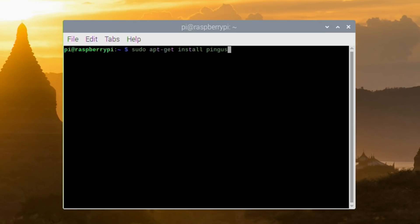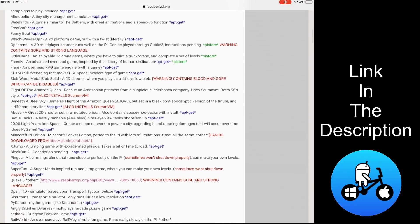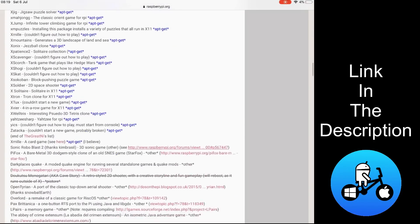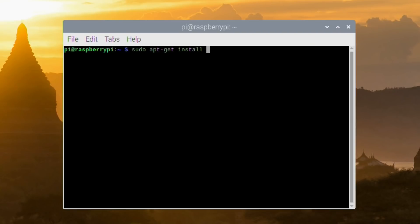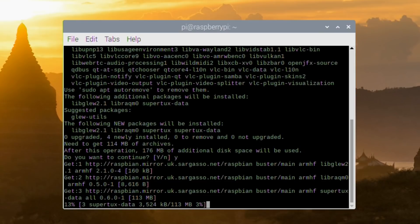So if you make a typo and it comes up with an error, you can actually just put it in again. I've already installed that game but I want to install a different game. When you look, it will have the name of the game and this is how you install it: type in sudo apt-get space install and then put in the name of the game. In the case of this it's SuperTux — press return and it goes off online, finds the game, tells you how big it is, and installs it. It's 176 megabytes of files.